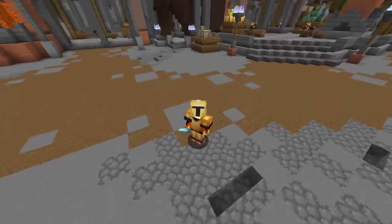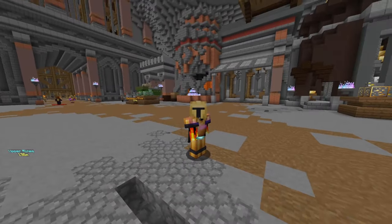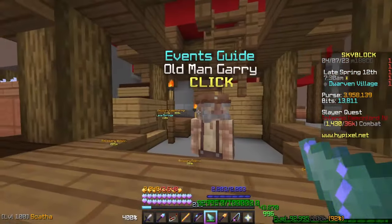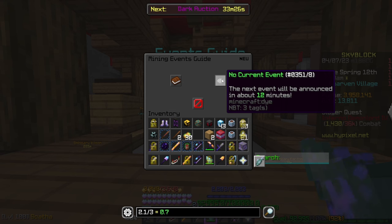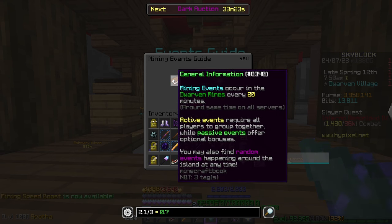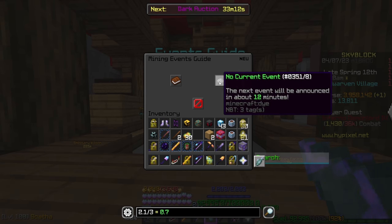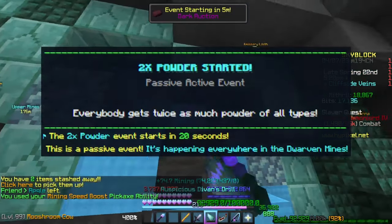When you're in the Dwarven Mines there are several events that can occur — some require active participation and some are passive stat boosts. From the start of the mines, speak to Old Man Gary to see when the next event is, plus additional info. Events occur around every 20 minutes, always the same events on the same server, and speaking to him lets you warp directly to the correct area.